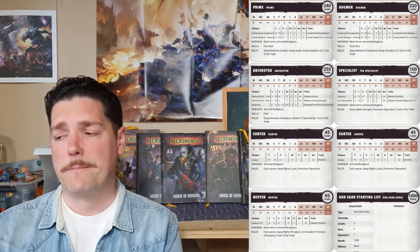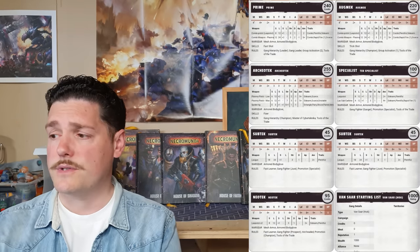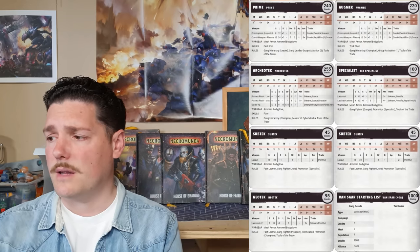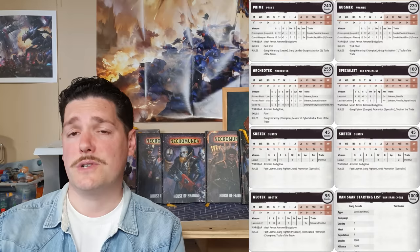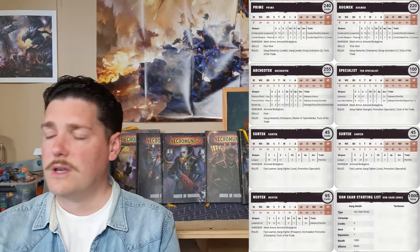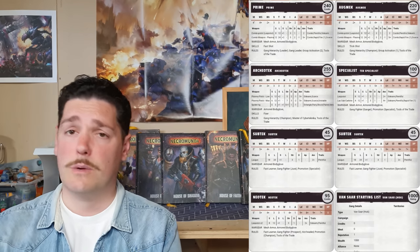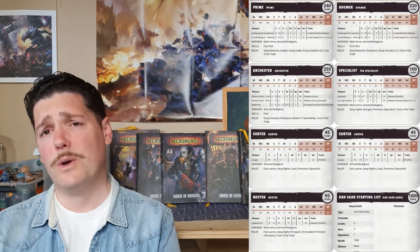The Archaeotech is the only fighter in your entire gang who can do anything in close combat. We've given him a Spider Rig — which has Versatile at three inches — and a plasma pistol. Your leadership already has three plasma weapons, which is quite scary. He's got an armored body glove too. His skill is Fixer from Savant, giving you d3 times 10 credits at the end of each game — nice to have with Van Saar because their gear is very expensive. Your Prime is 240 credits, Org Mech 220, and this Archaeotech 255 credits.